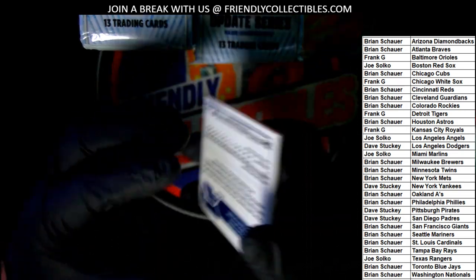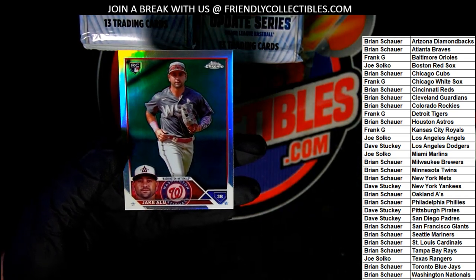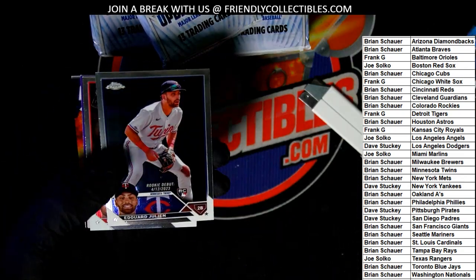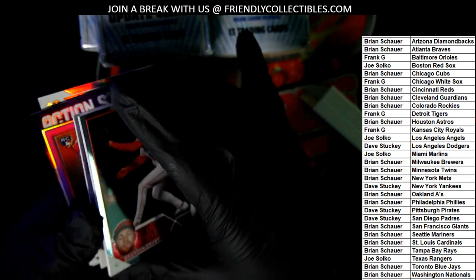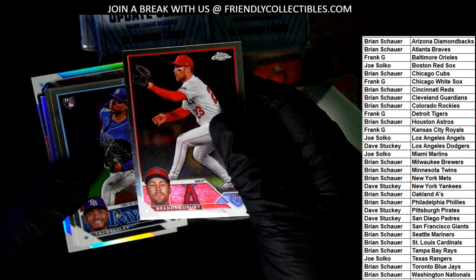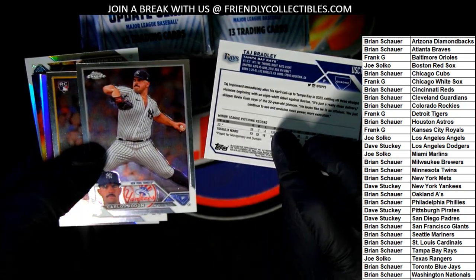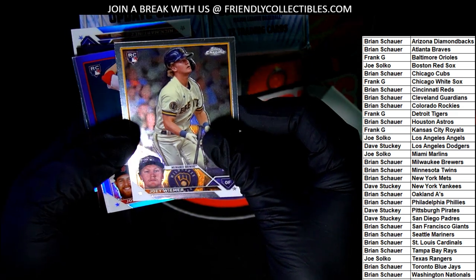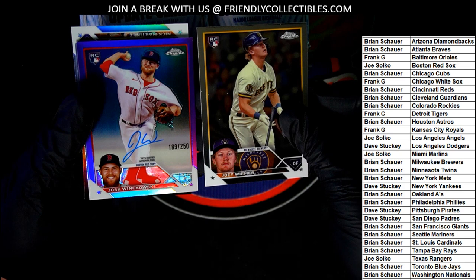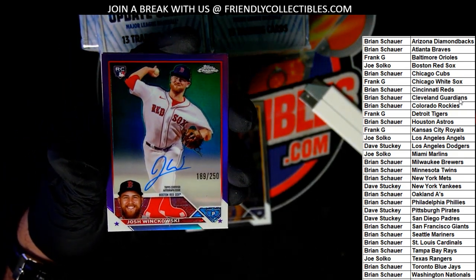Got a Gunnar Henderson, 88 Topps. Nice one there, Frank. And a refractor rookie. I see some purple coming up. Red Sox — Joe, nice autograph parallel. Congratulations, Joe. Purple parallel numbered to 250.